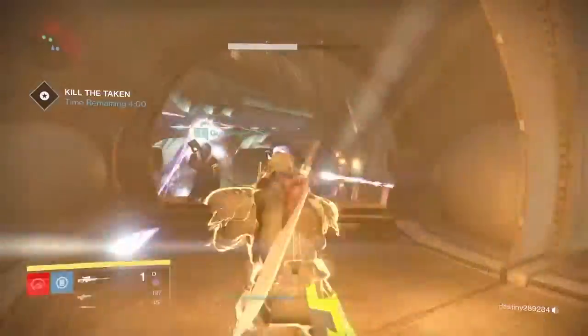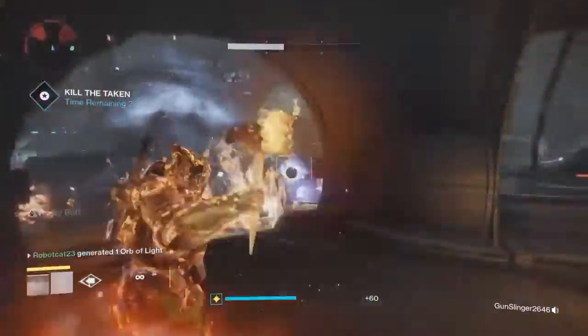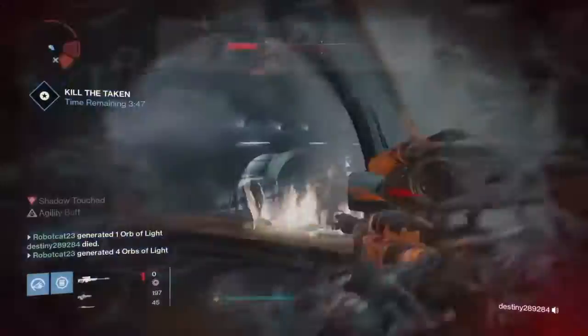When you get into the boss room, the first thing you want to do immediately is kill all of the enemies. Don't worry about the boss just yet — you want to take out the enemies so you don't have anything shooting at you when you're trying to damage the boss.